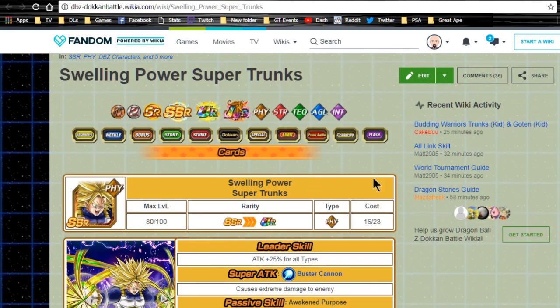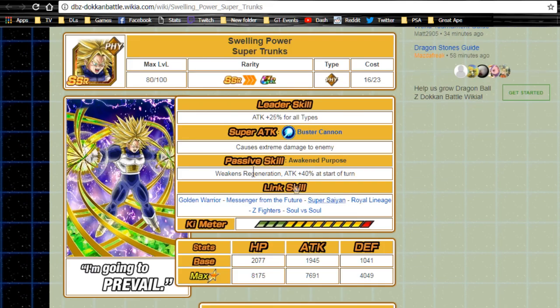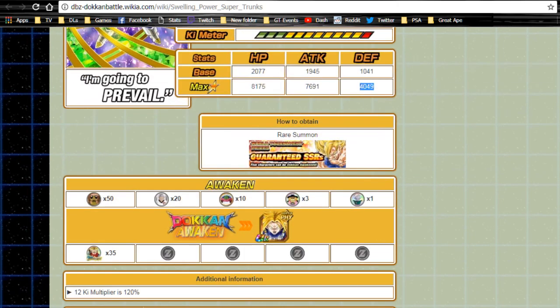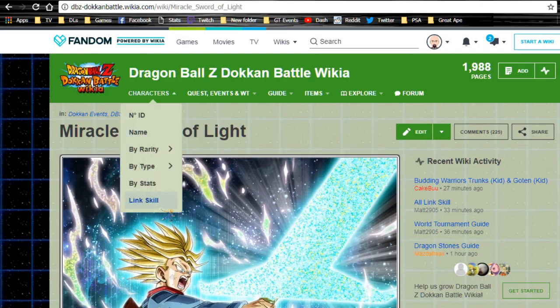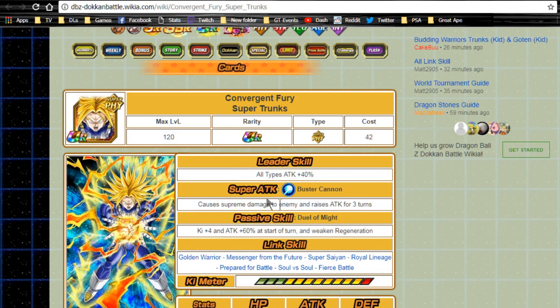Next is Swelling Power Super Trunks. Leader ability is attack plus 25 for all types. Super attack is Buster Cannon for extreme damage. Passive skill Awaken Purpose weakens regeneration and gives attack plus 40 at the start of the turn. Link skills are Golden Warrior, Messenger from the Future, Super Saiyan, Royal Lineage, Z Fighters, and Soul vs Soul. Max stats: HP 8175, attack 7691, defense 4049, with a 12-key multiplier of 120. He Dokkan Awakens with 35 medals from the Miracle Sword of Light event.